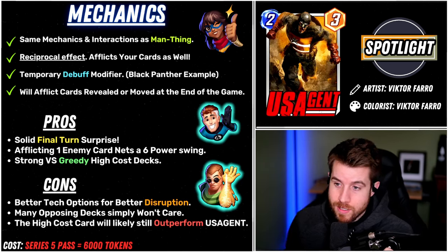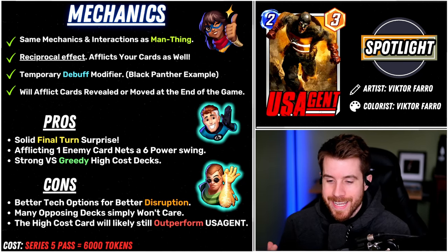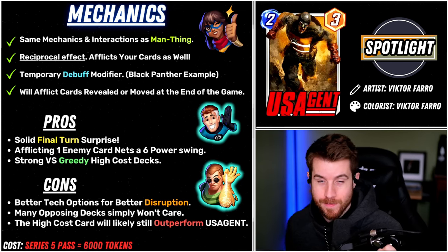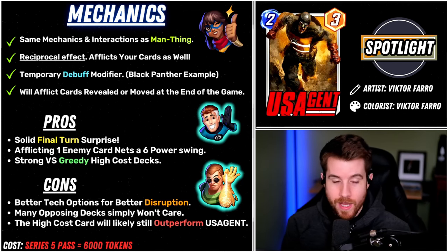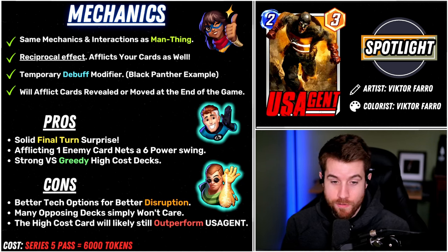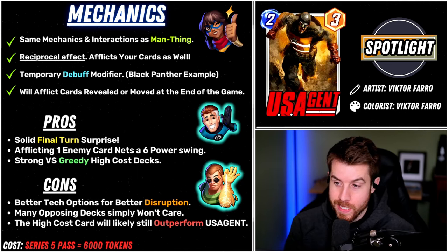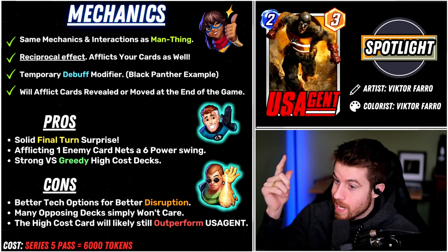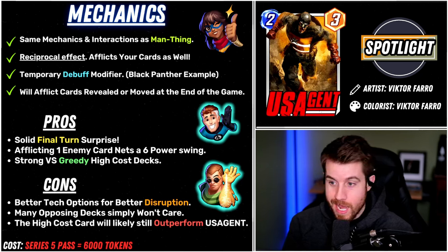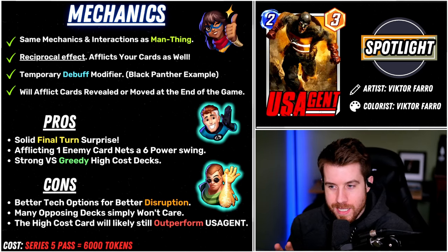The problem is that a lot of the time, those high cost cards are still going to outperform US Agent. Even if you took Giganto or Magneto down 3 power, there's still high power cards doing their jobs at that location. You have to find other means of getting over the hump. This guy is not going to solo a location for you — he's going to need other help winning it. And it can't really be a 4, 5, or 6 cost card. It's got to be some of your earlier stuff, so it gets a little tricky.